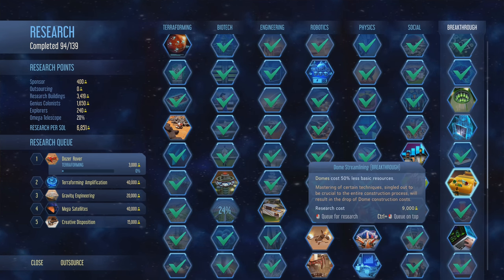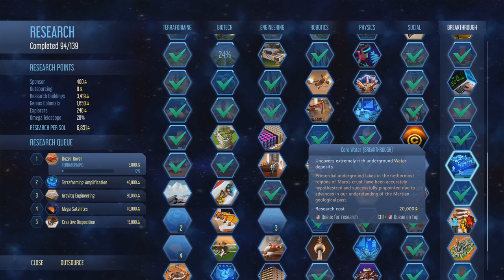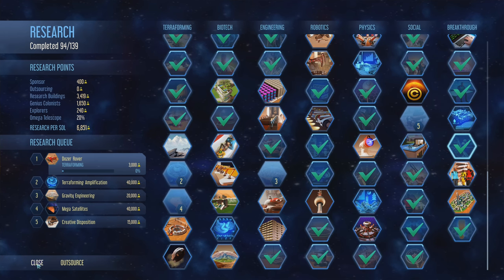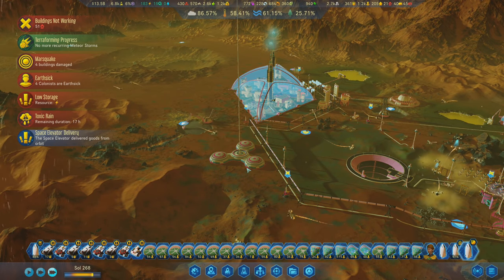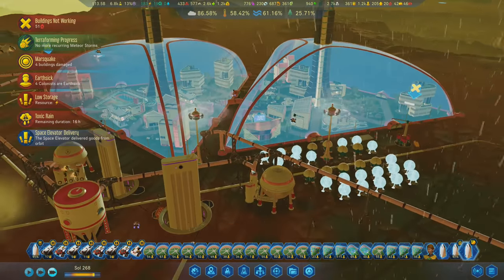Domes cost 50% less basic resources - meh. Workaholic traits - it's okay, actually great but whatever. Extremely rich water deposits is cool. This one's pretty cool - obviously the oval dome is boss. We have a delivery on the space elevator. Yes, lots and lots of stuff coming in and we could do pretty much whatever we want now.